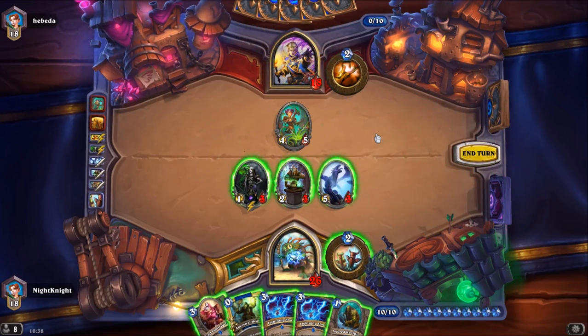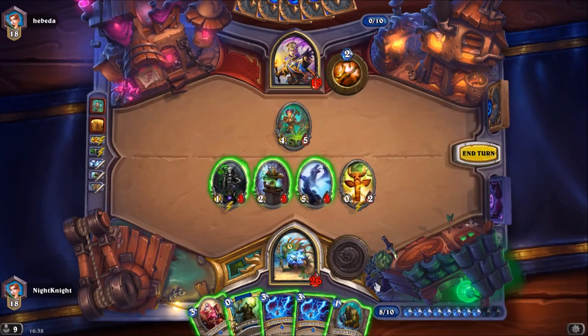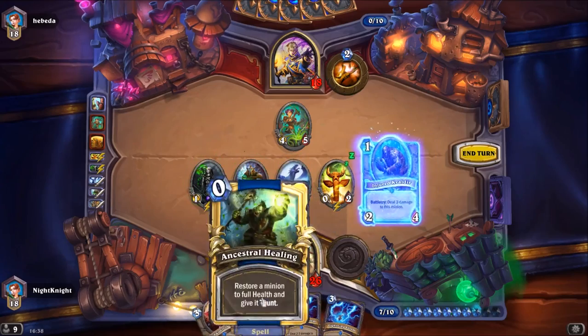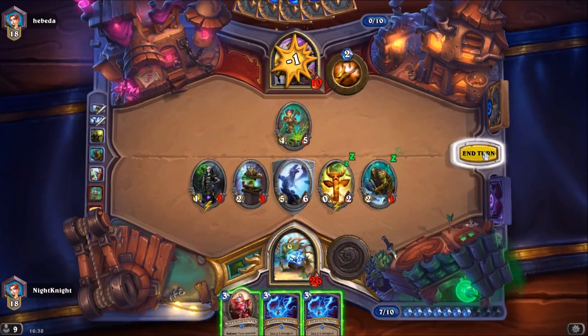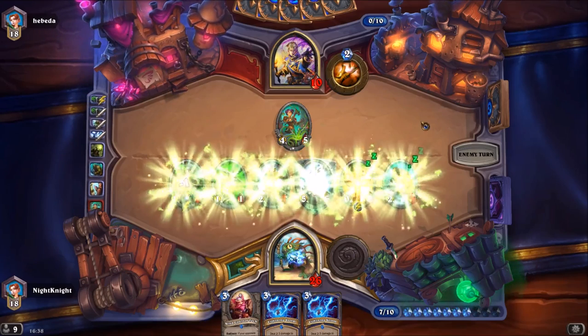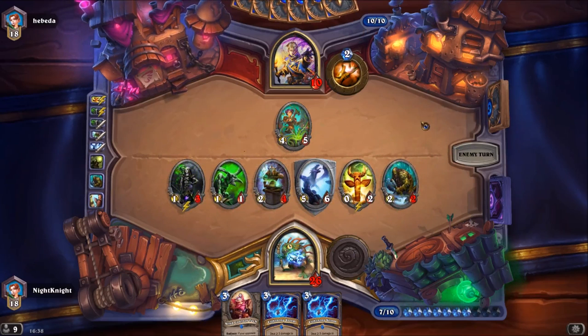I think I will heal the dragon with Ancestral Healing and choose the Healing Totem with hero power, plus attacking face and summoning the Imp. See here — the Imp triggers first before the Healing Totem because the Imp Master was summoned first.